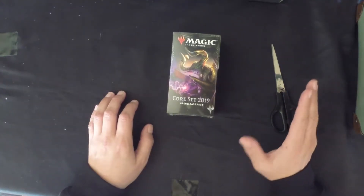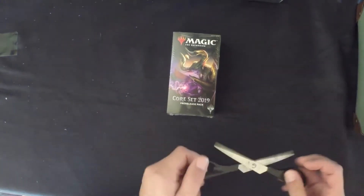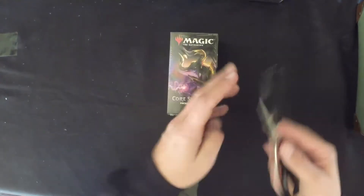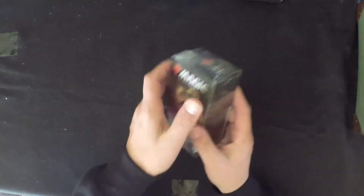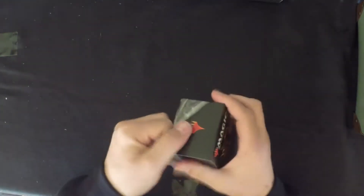Hey, how's it going there peeps? Phil here from MTG Kiwi Philosophy, bringing you yet another M19 pre-release kit opening. Let's see what we can build with this sealed deck. I want a Najani, or a Vivian, or any of the planeswalkers would be good, so let's get cracking.